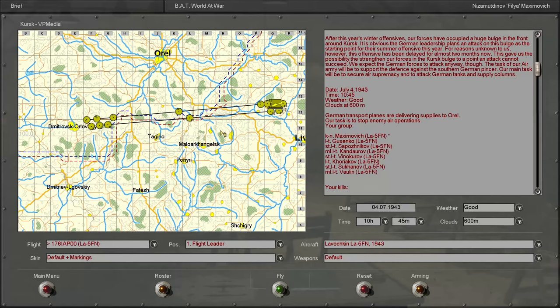Hello everyone and welcome back to the next installment in this IL-2 Storm Mavic 1946 Iron Man series with the Soviet Union. Today we will finally be flying something other than the I-16. The I-16 treated us well in our time with her, but it is about time that we move on to greener pastures. Today we will be flying the LA-5FN in the Battle of Kursk, and I'm kind of excited to start a new era in Maxi's flight career here in World War II.